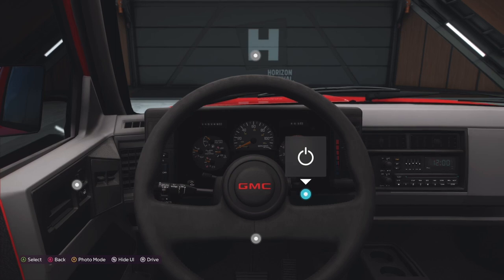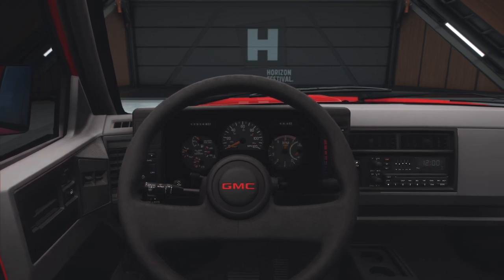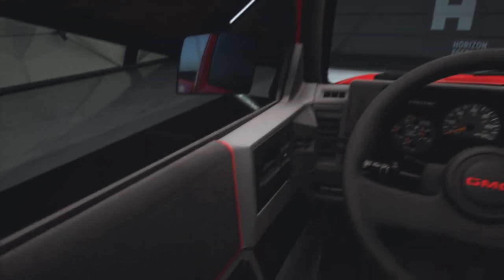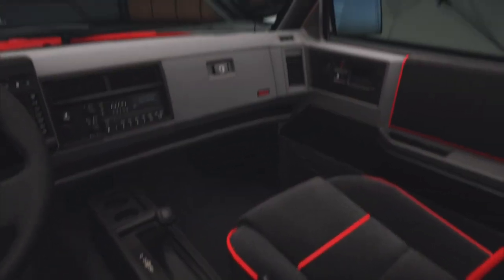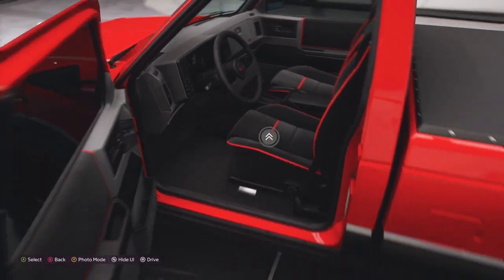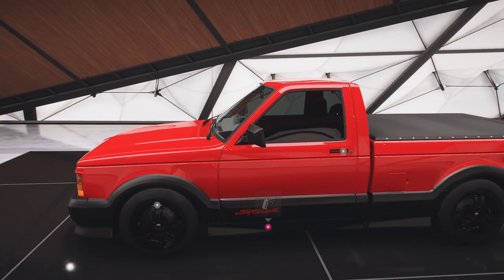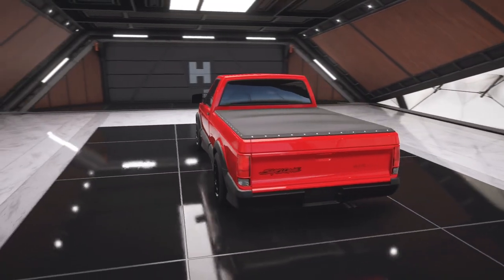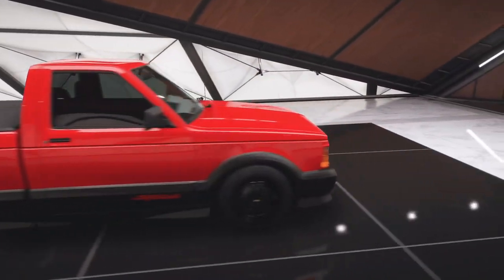The engine options are pretty insane — it has seven engines available for engine swap, six not including the stock engine. It comes originally with 200 horsepower, which is quite slow. In the video I'm showing 731 horsepower, but the fastest option is a V8 twin turbo making nearly 1700 horsepower. You can actually push it up to 2000 horsepower, which is insane for a pickup truck.